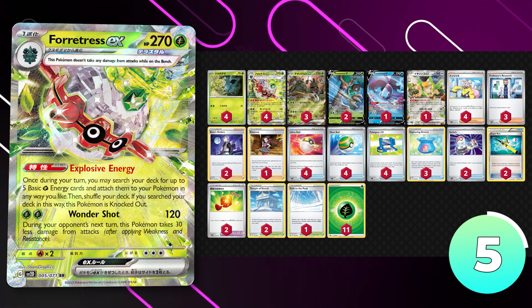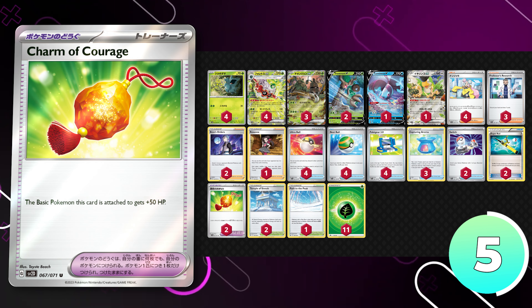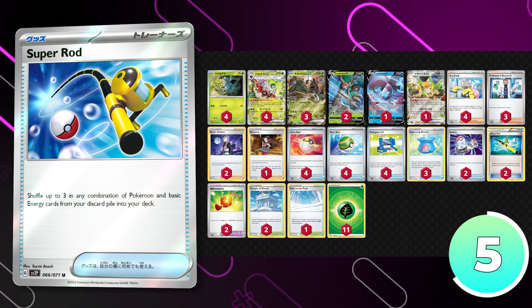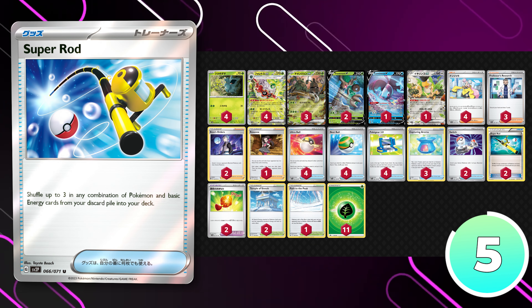Some notable inclusions include Bravery Charm, which will make your basic Pokemon more bulky, allowing them to take more damage, and Super Rod, which is an old relic of the past that has been brought back to life in Paldea Evolved. The rest of the list is relatively standard, and I think it has a lot of potential.